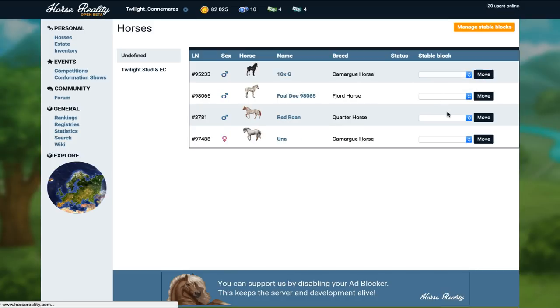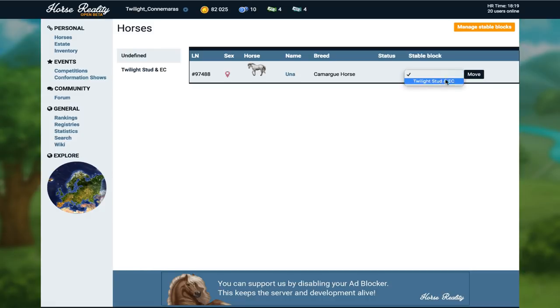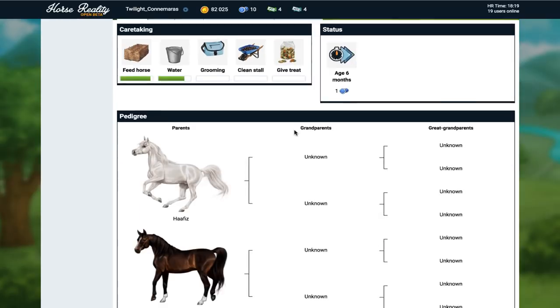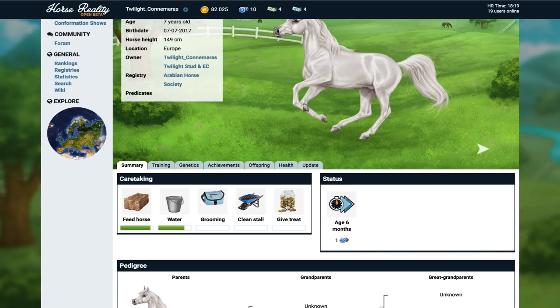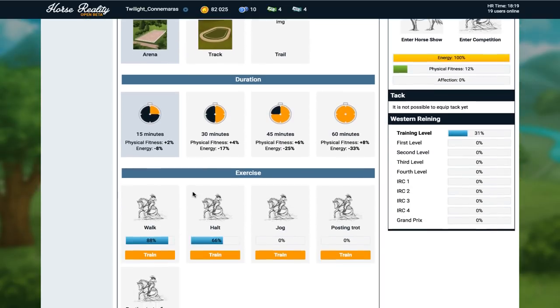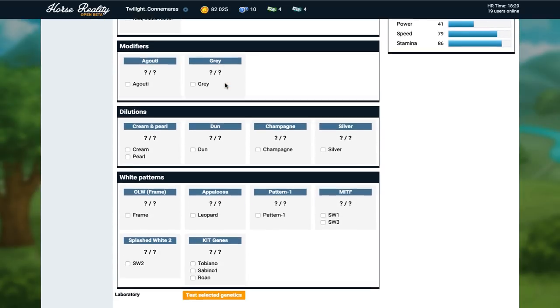We'll move them all into the stable and then try to figure out how to care for them. Let's go in and see what we can do. We've got: feeding horse, water, grooming, clean stall, give treats, status, training with different types and duration, exercise, and under general: physical activeness, condition, energy. Under genetics we can test for various traits — I like doing that.